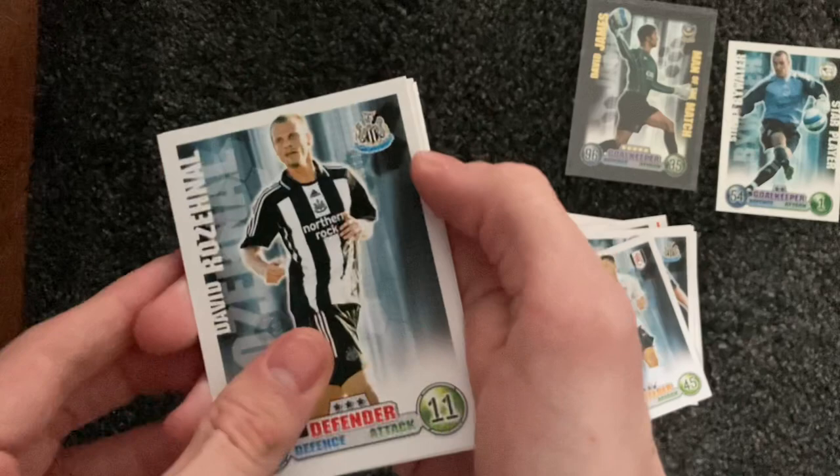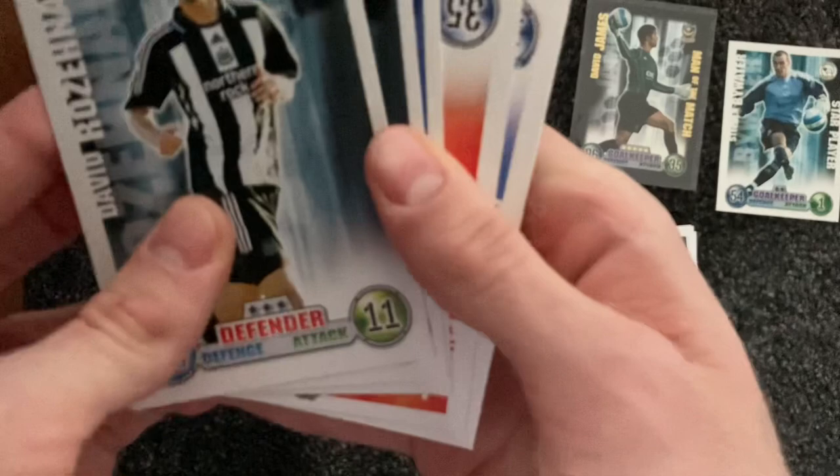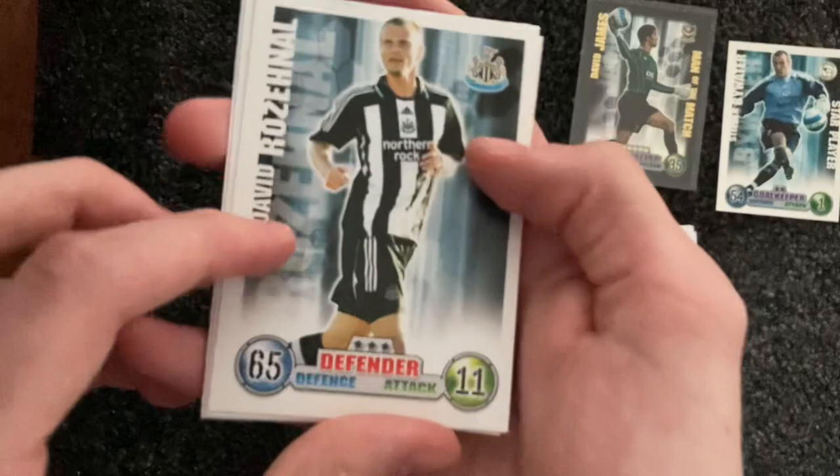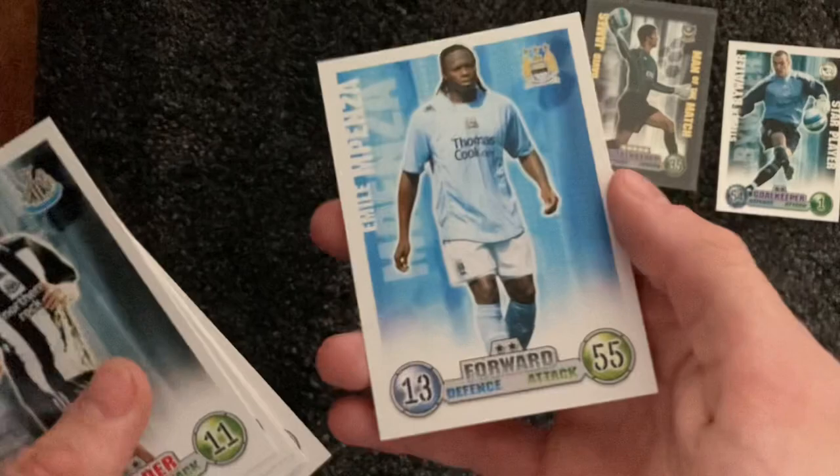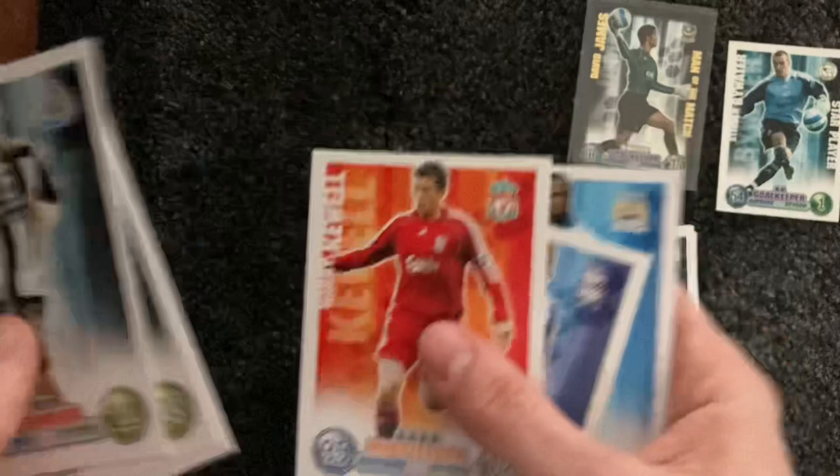On to the last pack for this opening. That opens so easily, quite surprising. We have a Star Player, I think, in this pack — oh no, it's a base pack. Yuck, it is a base pack. That's terrible. We have David Rothenall, Aaron Hughes, John Yutaka, Harry Keywell — I really liked him, I'm happy with that — Cameron Jerome and Emil Mpenza from Man City.